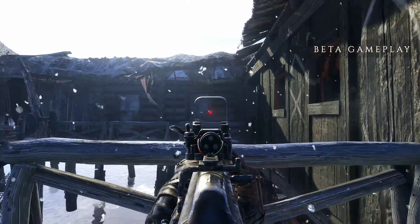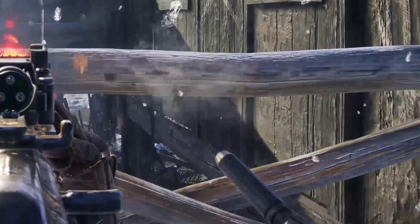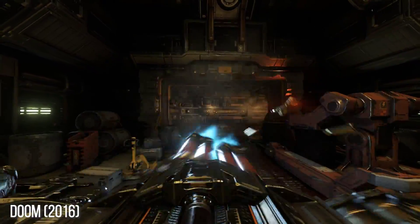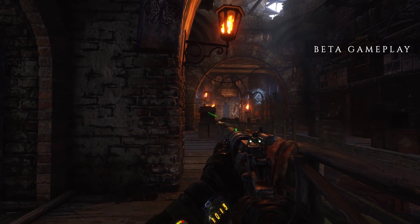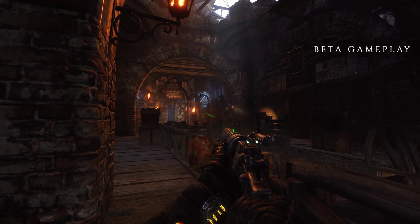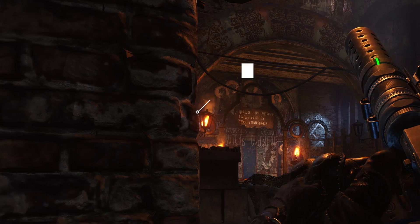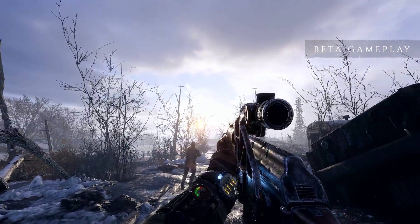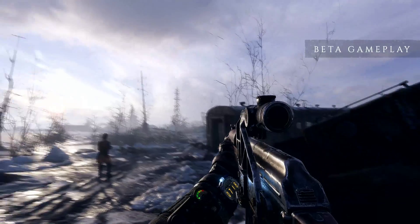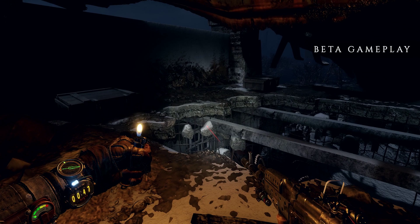Curiously, motion blur does not apply to shell casings ejected from the gun — I'm not sure why. As Doom 2016 has shown, that looks wonderful, so maybe it can make its way in during development. Much like the games before it, Exodus makes heavy use of height map-based displacement for surface detail — either tessellation or parallax occlusion mapping. Many surfaces in the demo support wonderfully rounded silhouettes or added depth with micro details, especially evident on much of the game's brick texture work.